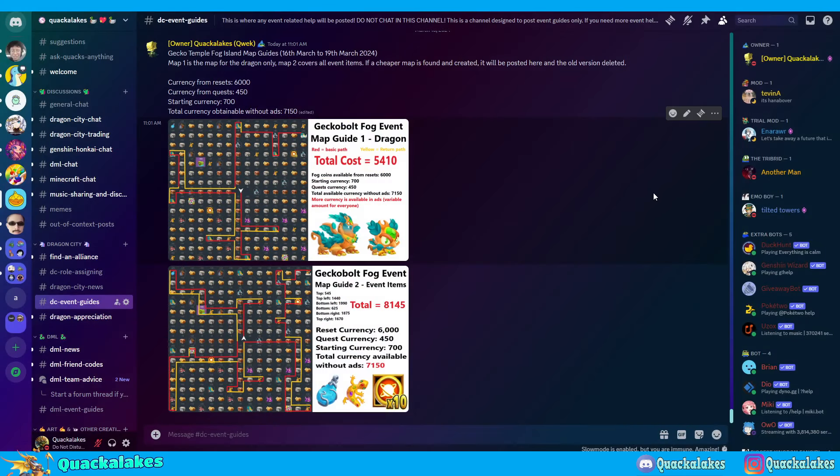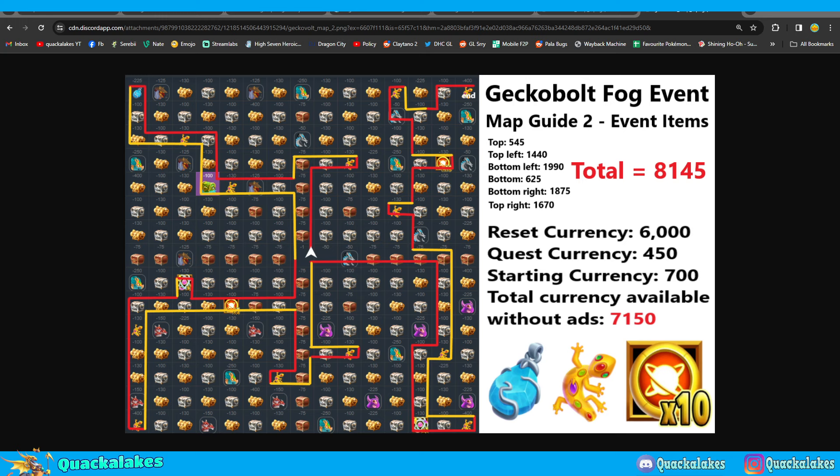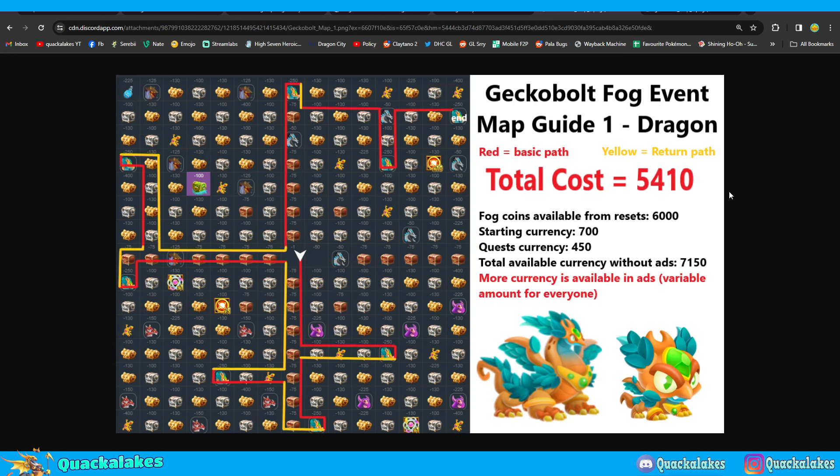My recommendation is that you go for the event items, because if you collect enough of the Golden Geckos and finish the final part of the collection, you will get the new gecko dragon anyway. But if you miss resets and can't log in very much, or you just want the dragon itself and don't care about the other event stuff, then this would be the guide for you. You start at the middle, go down, right, down, left, and then you go the top part of the path.